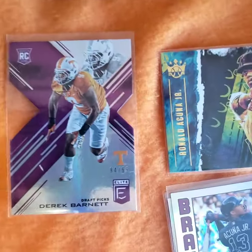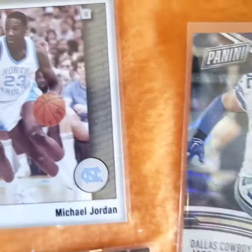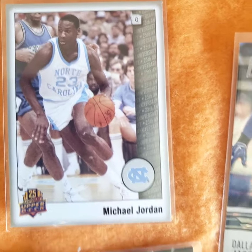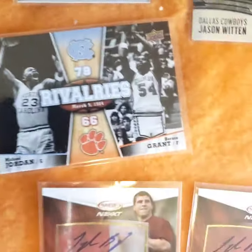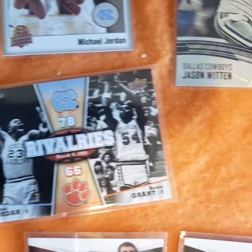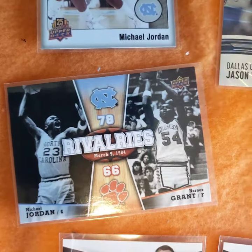Rookie number 99, some low number Jason Witten. Now he's a writer - can you believe it? Derrick Barnett die-cut purple, another Witten, couple Jordans. I got tons of Jordan North Carolina cards - I'm thinking about putting a big lot on eBay and just marking it high, and if somebody offers me something I consider fair, taking it.